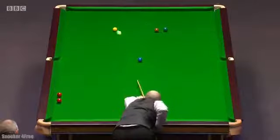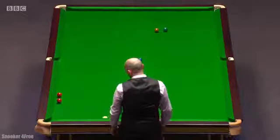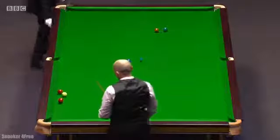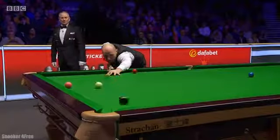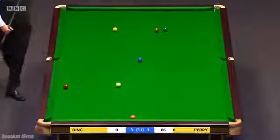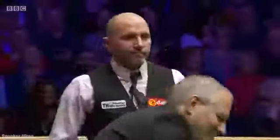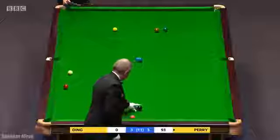It's worth another look. 86 — have a look at this: three cushions. Played perfectly. I think the only way we could get nice on this red was to put the black in the yellow pocket there. What do you think?